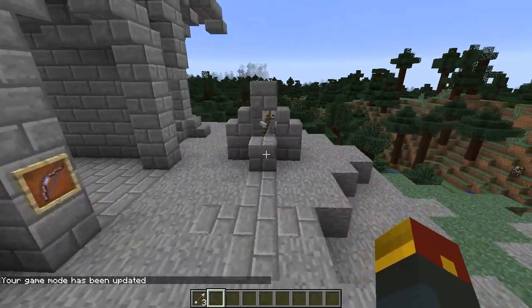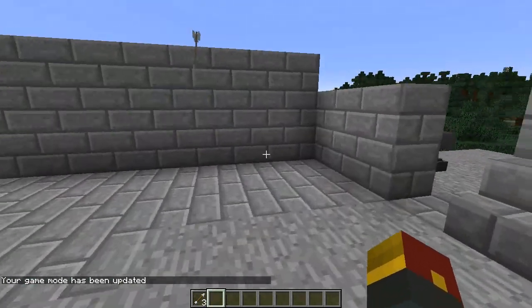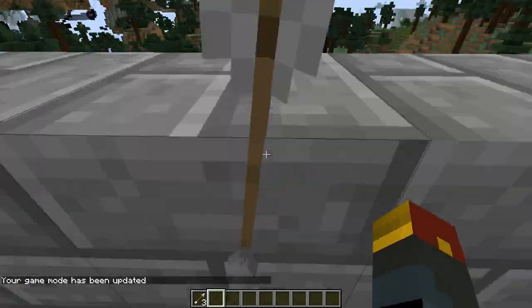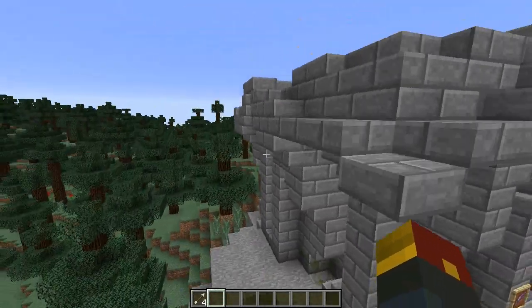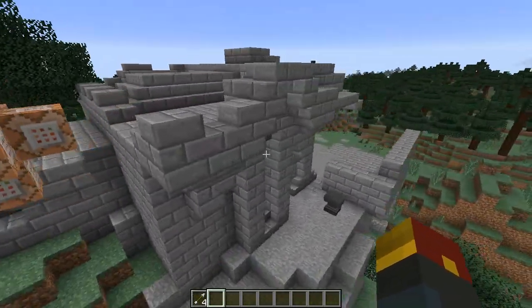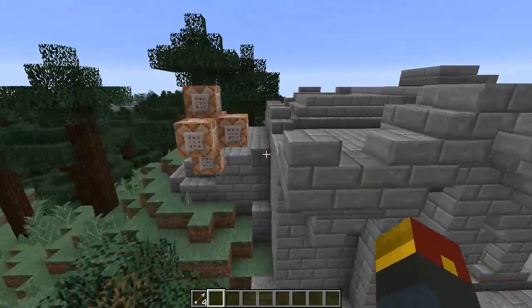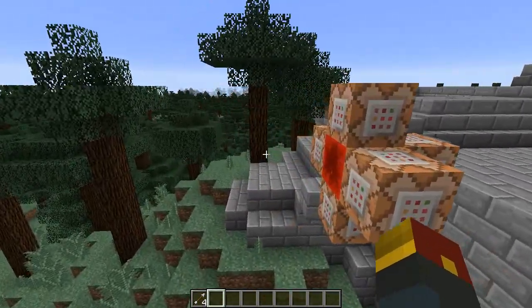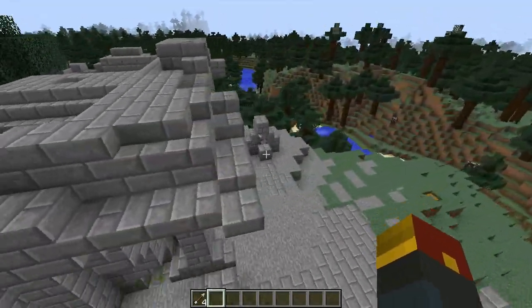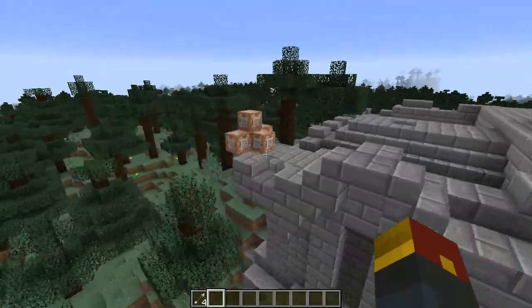When a skeleton fires off an arrow, that arrow counts as an entity, and the entity will get stuck in blocks. You have to be right next to it in order to pick it up. These entities are separate from the normal firing entities you get when you fire off arrows yourself, and the reason for this is that Minecraft doesn't normally give you the arrows that skeletons fire off.